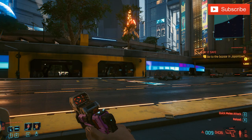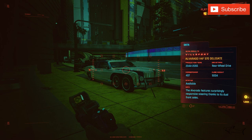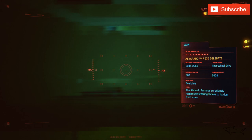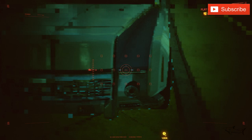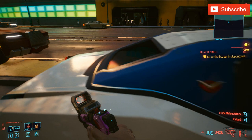Hello everyone, welcome to a new Cyberpunk 2077 video. As you can see, we are in the big city with an amazing luxury car — the Alvarado. This car has six wheels, with four wheels in the front and one in the back. The headlights are a little crazy. It's a big car, but it's a coupe — a two-door car.